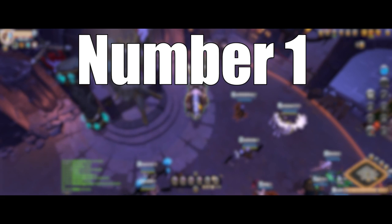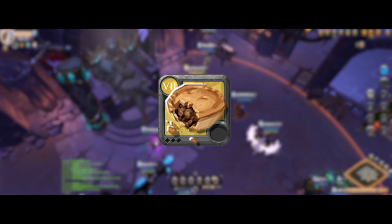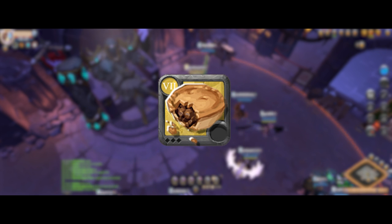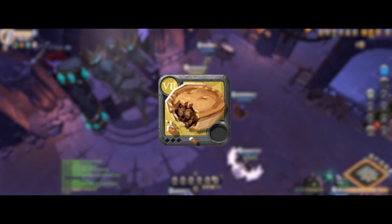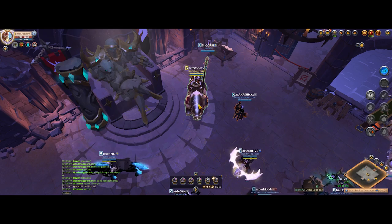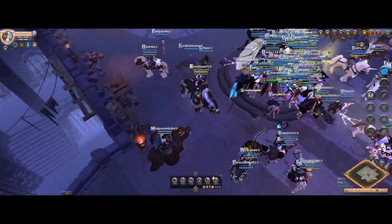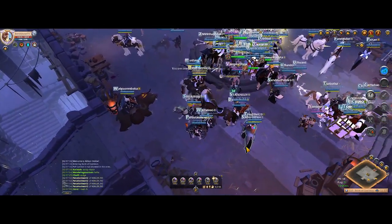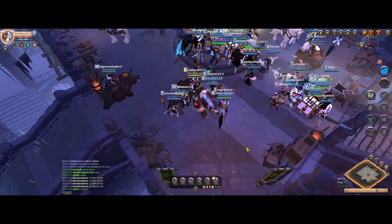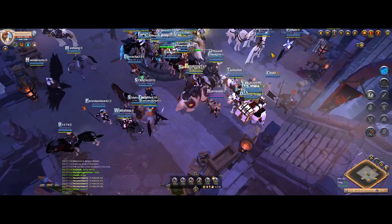Coming in at number one is the favorite food of transporters — pies. Specifically, pork pies. Pies are the cheapest temporary ways to increase your carrying capacity. Do note that the effect only lasts for 30 minutes per food. Make sure to carry several pies on your journey because you don't want to find yourself overloaded in the middle of your trip. I've been in that situation where I was stuck at 160% weight, moving as slow as a snail. It took me almost an hour just to go from one city to another because I forgot to bring extra pork pies.